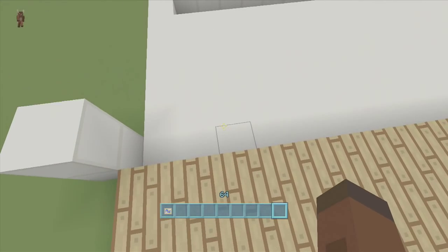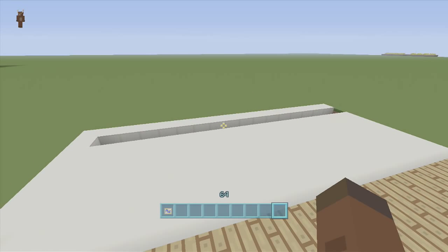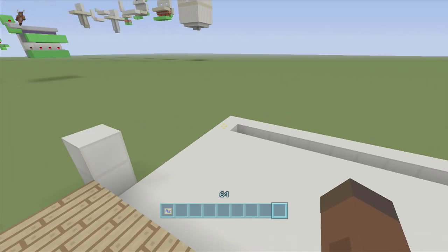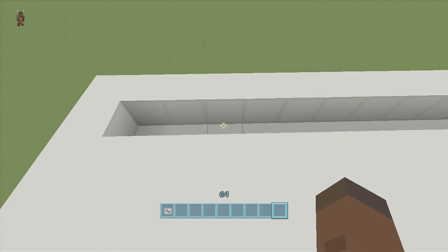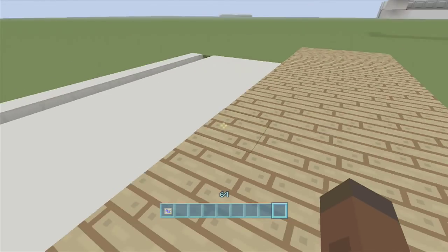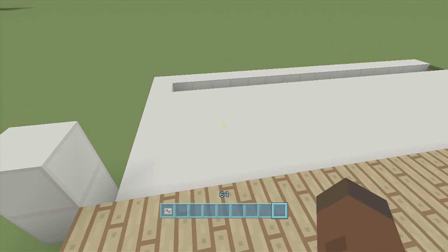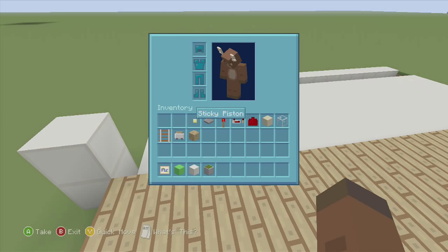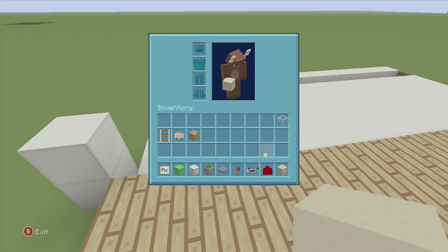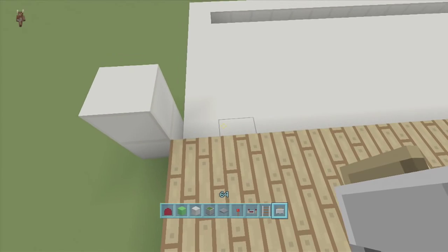For this build we're going to need a 17 by 8 spacing — I'm making it the largest you can build it, but you can make it much smaller. We have to dig down two, and in one area dig down three. Right here is where our walkway is, and this block is where our wall is going to be.